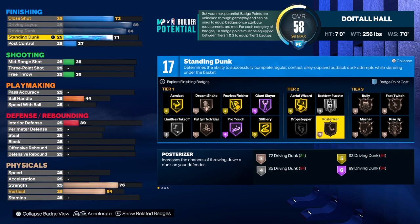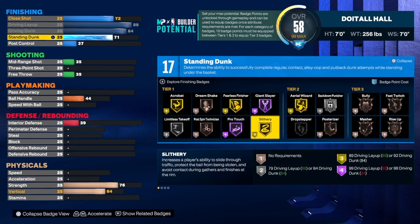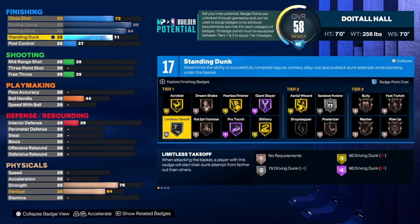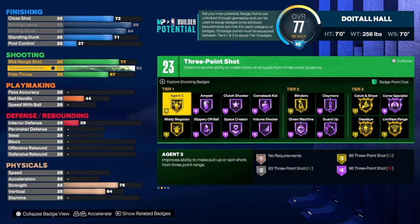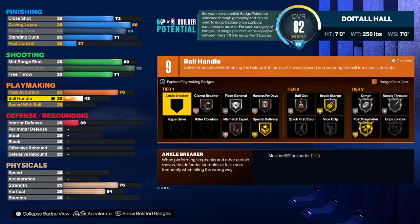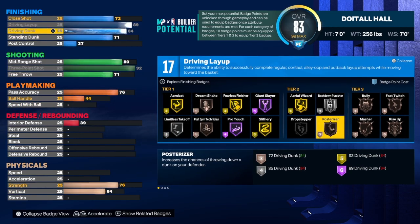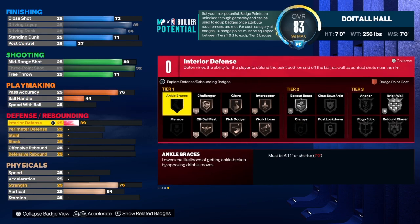With this version we get 17 finishing badges and you get access to slithery on gold, fearless on gold, and limitless takeoff on silver — which still works well. You also get fast twitch, rise up, and post rise, though they come in on bronze. For shooting, it's the same: 92 three-point, mid-range 80, free throw 71. Pass accuracy is also 76 for gold break starter, and ball handle is 44 due to the higher driving layup.